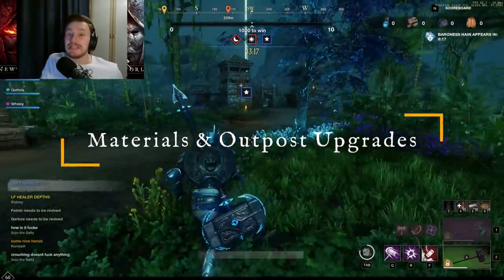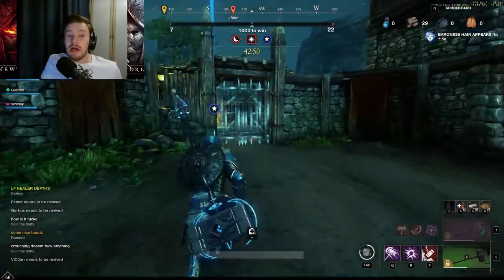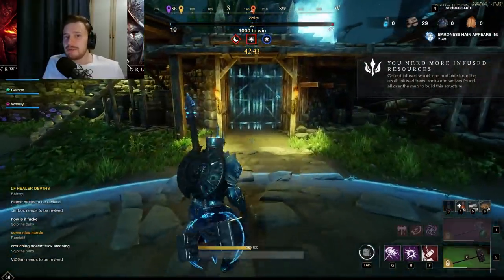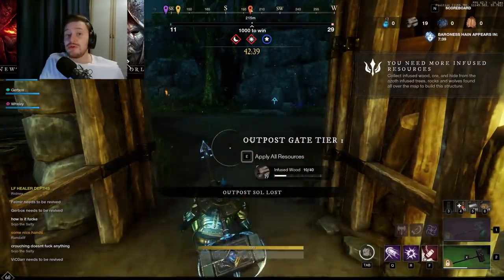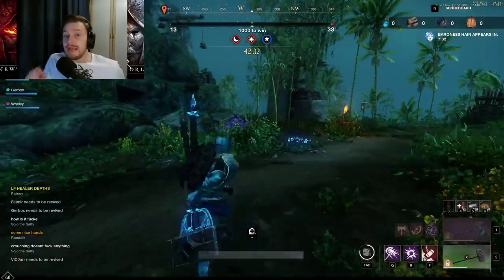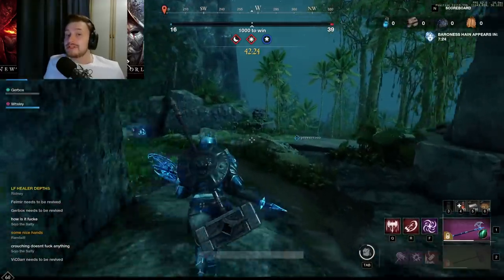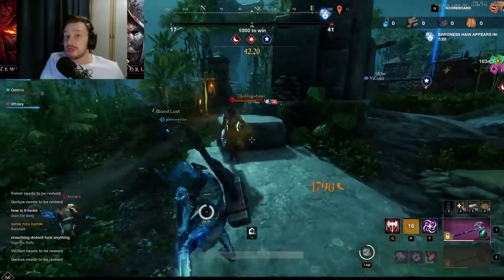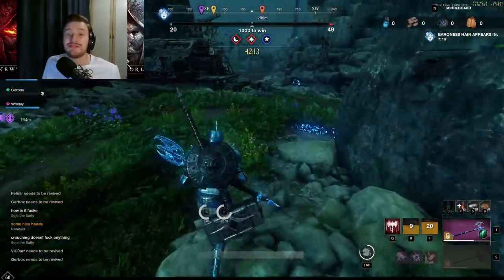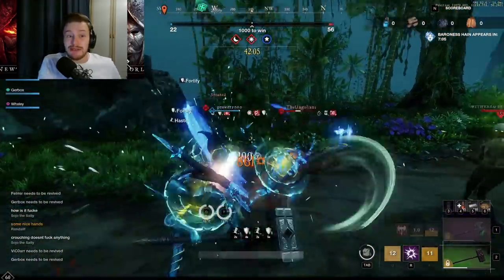Throughout your time in Outpost Rush you can collect materials such as Azoth, infused ores, or wood, which can be used to upgrade different things around the Outpost. At your home base you are able to build a tower in the middle of the Outpost which activates a respawn point inside. This is good for the respawn itself, but it also means that if players try to backdoor you they will have to destroy this tower first before they can capture the point, giving you more time to react and defend.